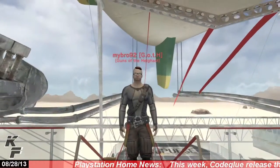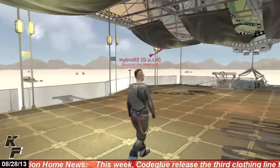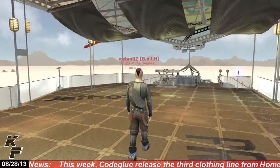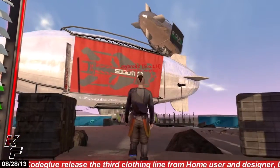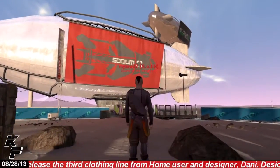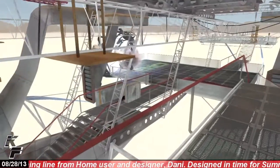What's up everyone, this is Captain Fathead coming at you on PlayStation Home, and today we're going to be taking a quick look at the Sodium Blimp personal space from Lockwood. This personal space is actually based off of the sodium blimps that you see flying above you within the Sodium Hub public space.